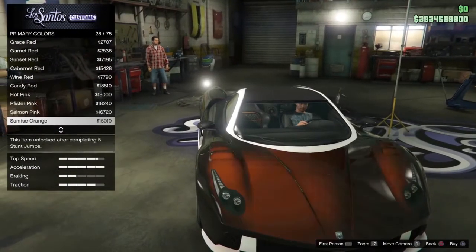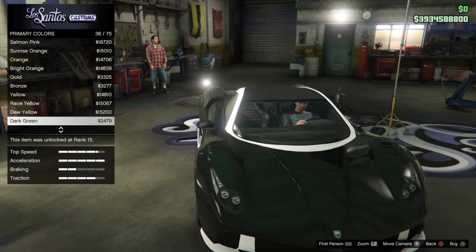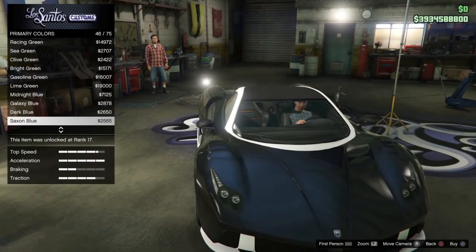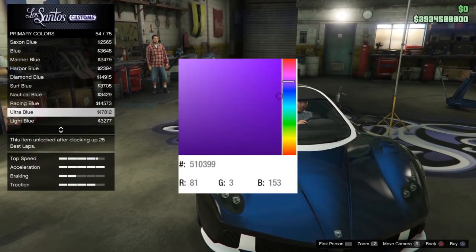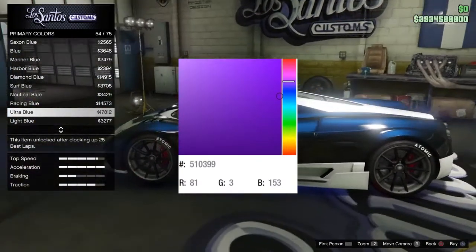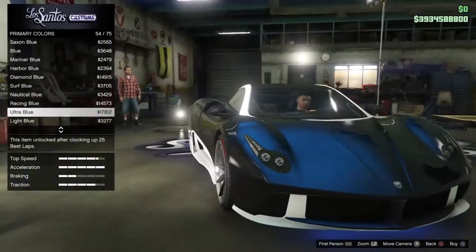The pearlescent you want is ultra blue — this makes the blue of the dark matter. After that you want to select a crew color; I'll leave the crew color on the screen right now. Apply the crew color and this will make the dark matter.